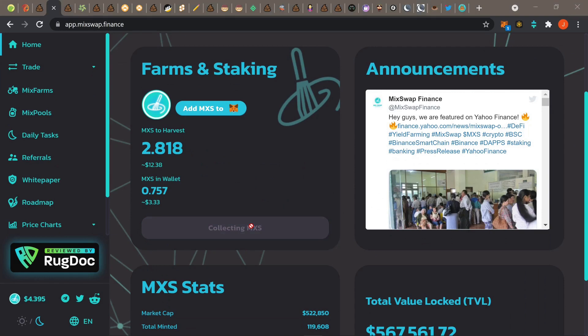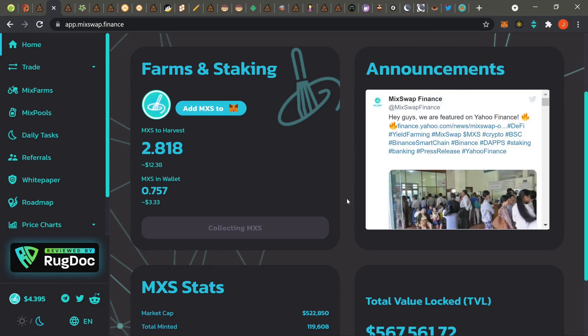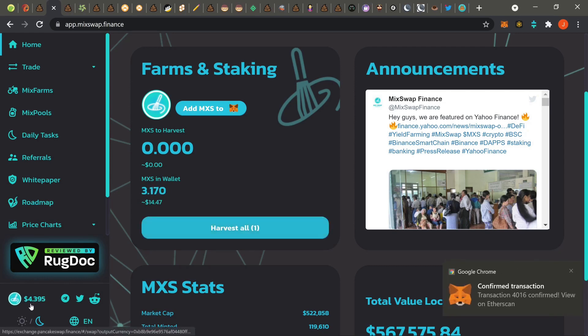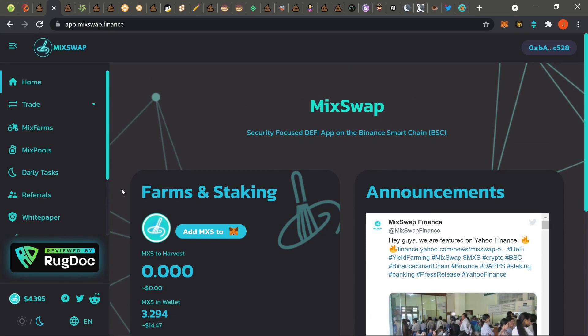First things up: Mix Swap. I'm gonna go ahead and harvest — like I told you guys, on farms that are lasting a couple of days, I try to let it farm the whole 24 hours and then jump in. As you guys remember, this was at 460 yesterday, right now we're looking at around 440. I'm gonna sell off and do whatever, but once this hits around 420 I need to bounce out, take all the profit and shake. Your moves are different, but I'm telling you the same things I do to make money.